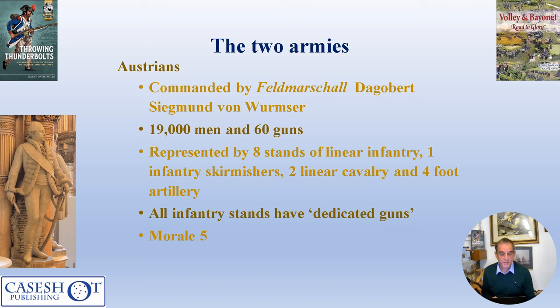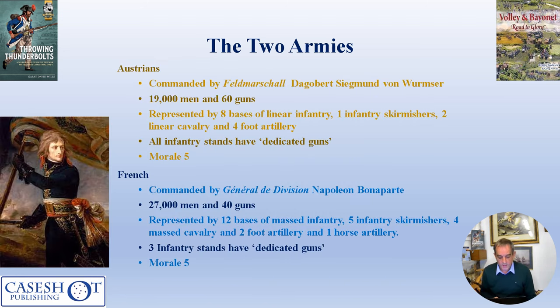All Austrian infantry stands have dedicated guns to represent their battalion artillery, and morale for all units is assumed to be five. The French, commanded by Napoleon Bonaparte, comprised 27,000 men and 40 guns, represented by 12 bases of massed infantry, five infantry skirmisher units, four cavalry, two foot artillery, and one horse artillery. Three French infantry stands are considered to have dedicated guns, and their morale is also five.